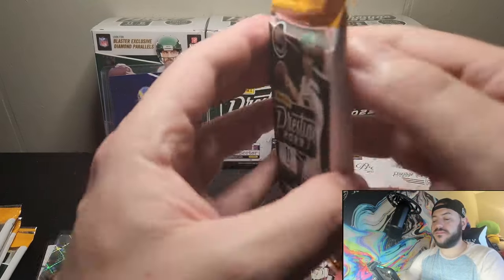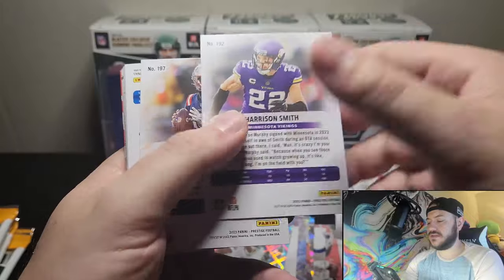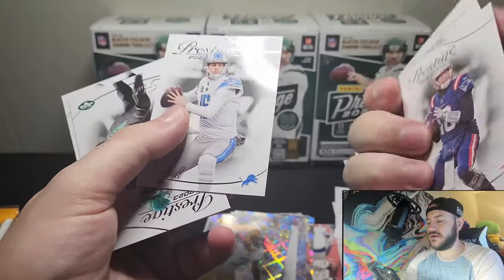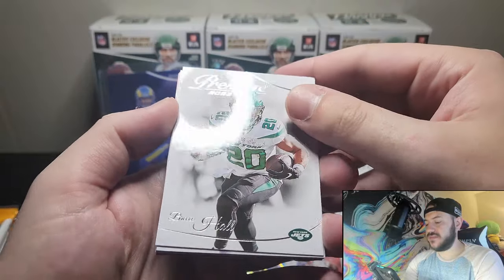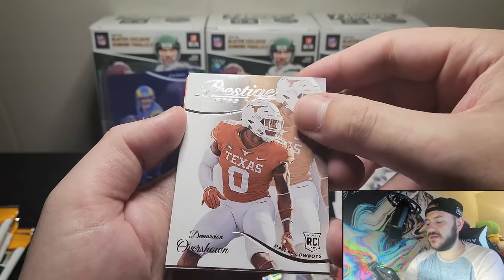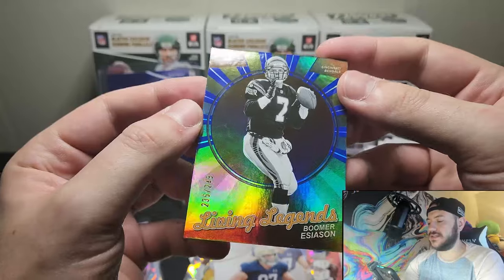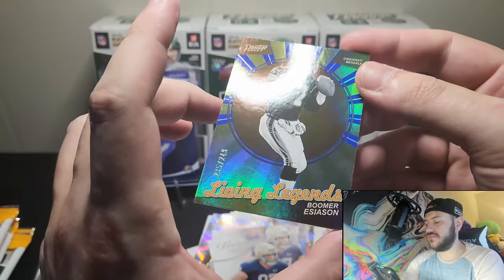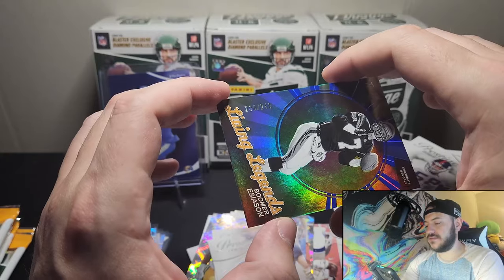One person commented that they like the flow of the background music, and I really appreciate that because one of my friends took a good bit of time making it. It is the dopest elevator music you've ever heard in your life. Here we go, first pack of the last box — we're going to get our numbered card again. We got Cole Komet, Thompson, and three of our backwards regular base cards. Then a Brees Hall, Lawrence Taylor, Carl Banks, a rookie card — Overshown, Michael Mayer.